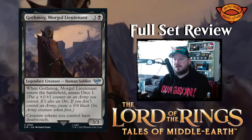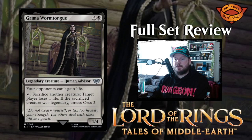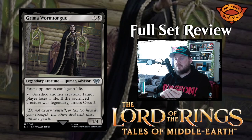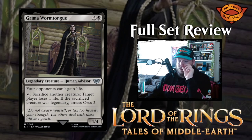Next up we have Grima Wormtongue — three and a black for a one-four human advisor legendary creature. Wormtongue says your opponents can't gain life. You can tap it and sacrifice another creature to make target player lose one life. If the sacrificed creature was legendary, amass orcs two. Interesting.